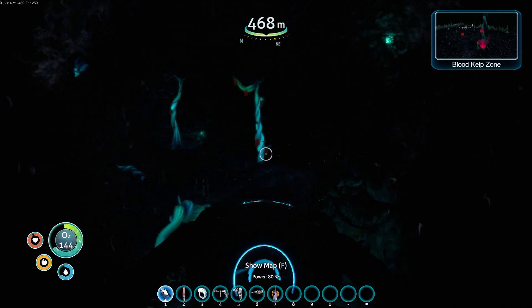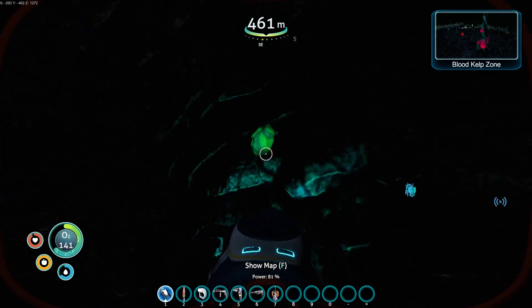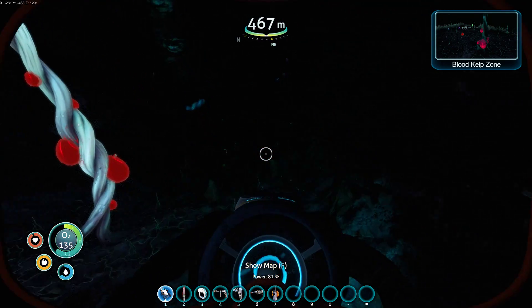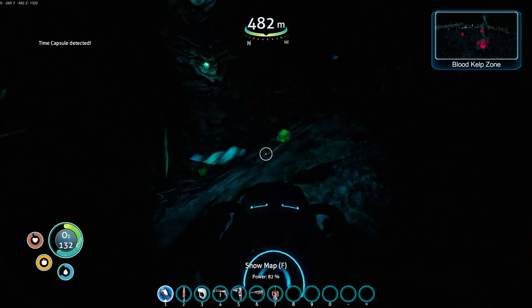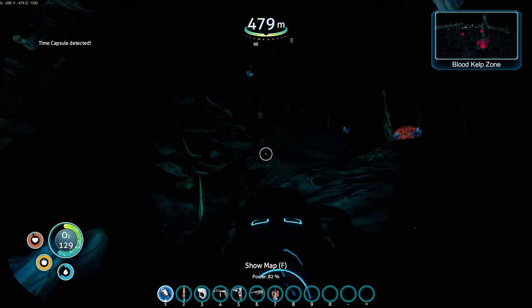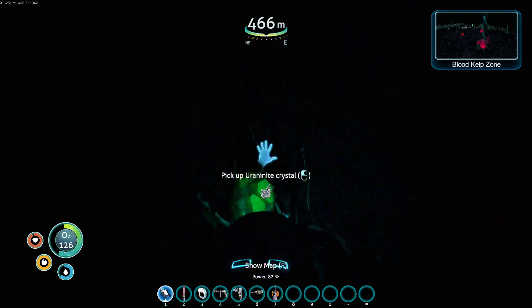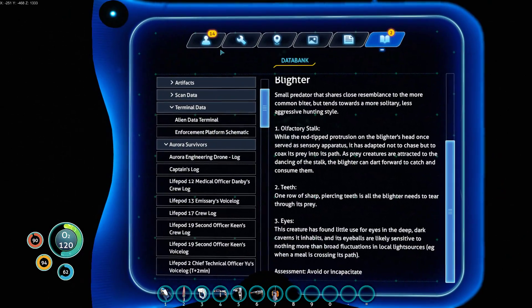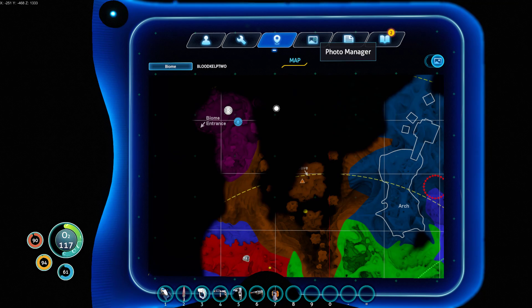The habitat down here to find stuff — the rubies and Uranonite, I think, are also common in the Lost River. And I always put a habitat in the Lost River, so I may as well just deal with that there. And I'm finding enough Uranonite here that I'm going to be in Uranonite for probably as long as I need it.